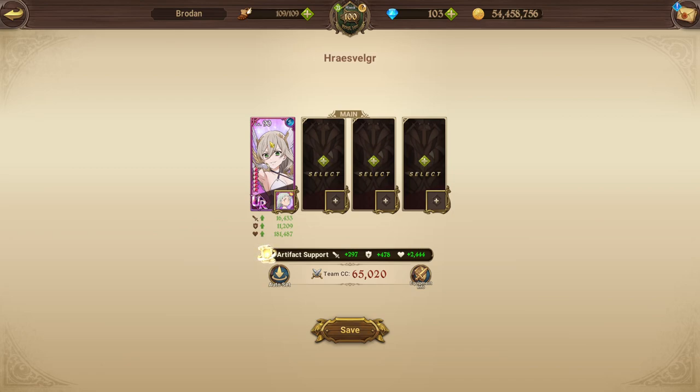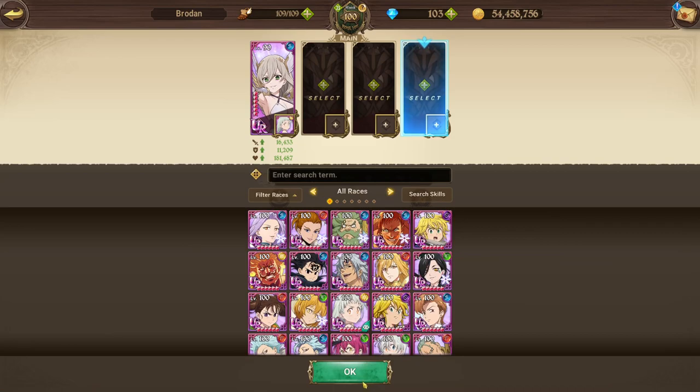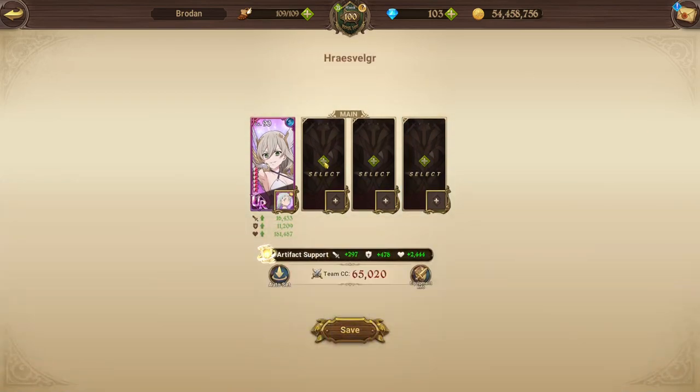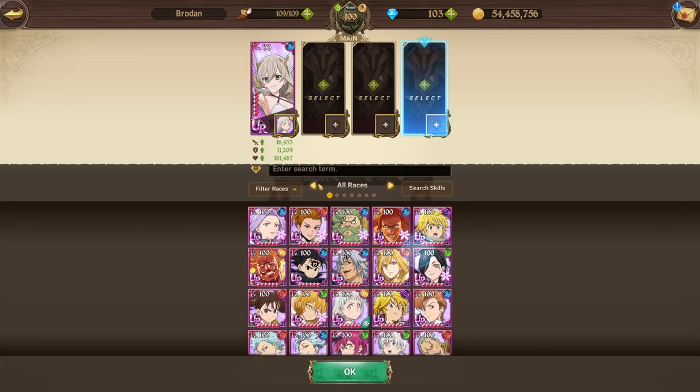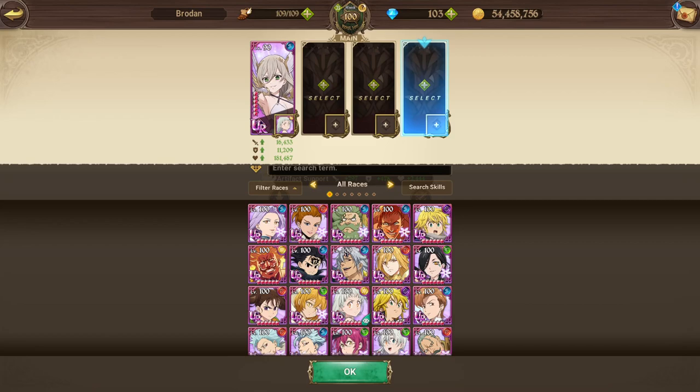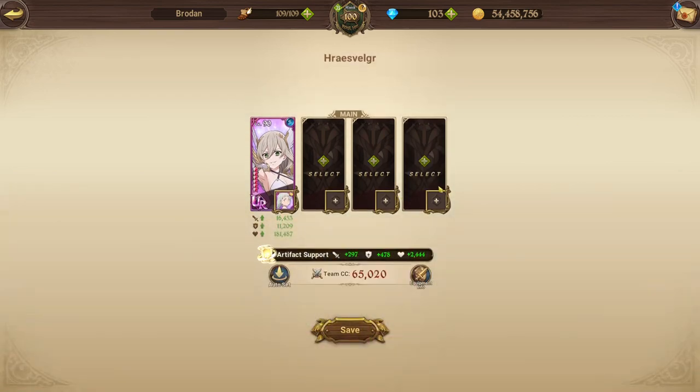I personally like to use the death damage team because I do have the one Escanor now, so he is really beneficial for this. But you definitely want to use a taunt team for potentially the second phase if you don't have the one Escanor. If you have the one Escanor built and Trader Meliodas or Purgatory Meliodas built, then definitely use those guys. Otherwise use a taunt.